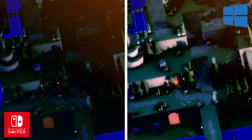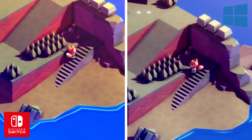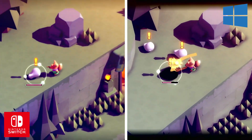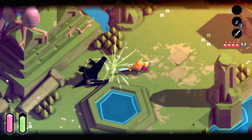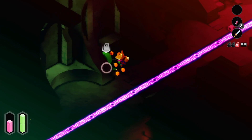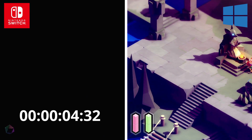As for the Switch version, graphically the game looks no different to the version on PC, and honestly that is no surprise — the simplistic style is tailor-made for the Switch hardware. However, the game doesn't run at the same 60 FPS that the Xbox and PC versions do, but we really didn't notice that being an issue. The controls were responsive and there was no lag in dodging and attacking. Load times, however, are another issue, as we found that what took a second or two on PC could take several on Switch.